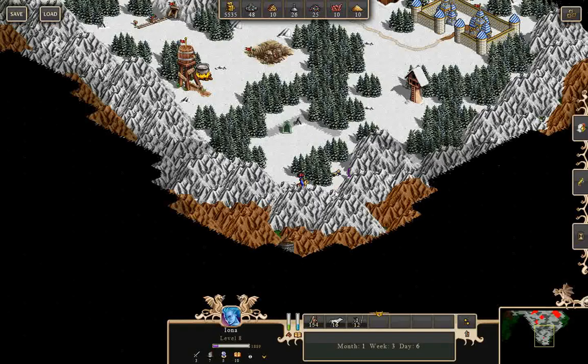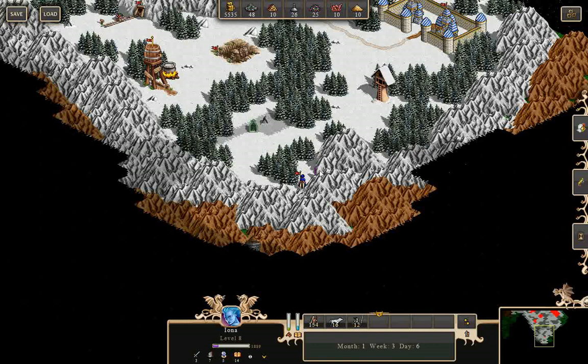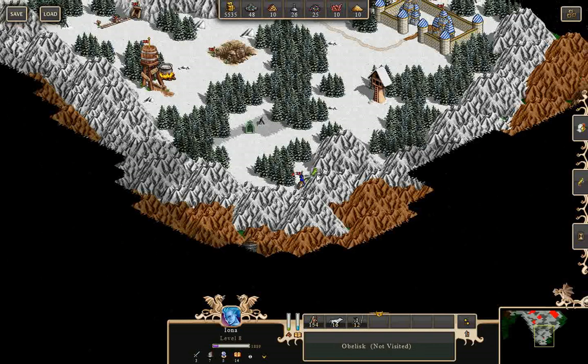I'm going to go with basic estates, because that gives me some gold per day — very useful. Staff of Wizardry — take that. And I get a scroll of knowledge and another obelisk.